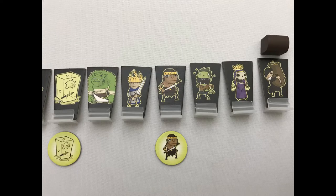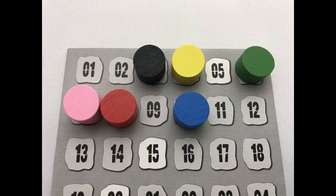The first character will get 10 points, the second character will get 9 points, etc. Players will score for their best character. For example, if this player's characters came 4th and 7th, they score 4th place which is worth 7 points. Points are added to the track.